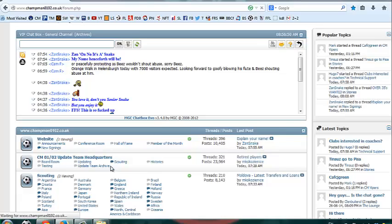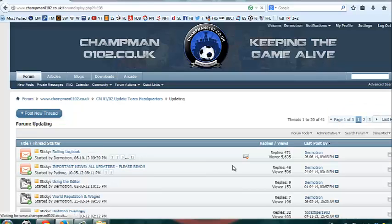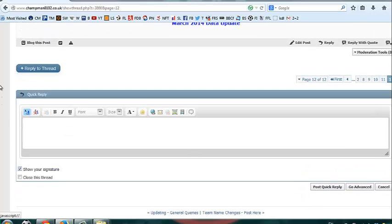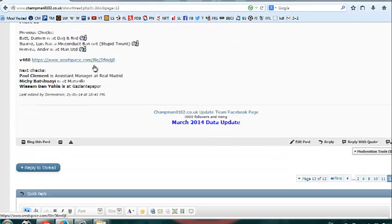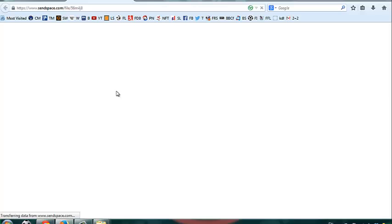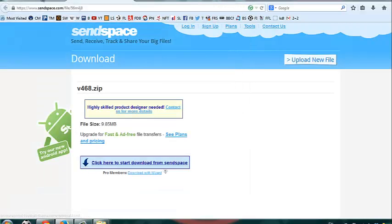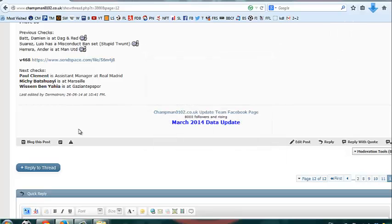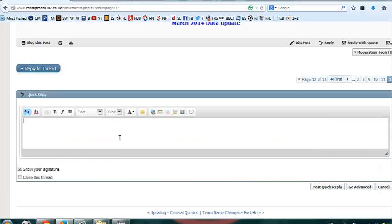So updating — loading logbook — download the database, and declare that you actually have it so no one else takes it out while you have it. It's just a pain otherwise. That's it — done.